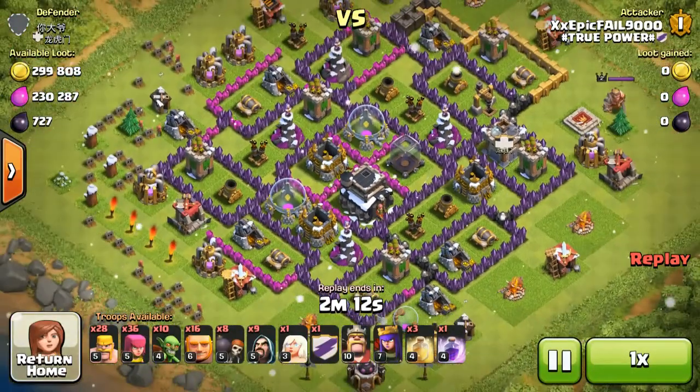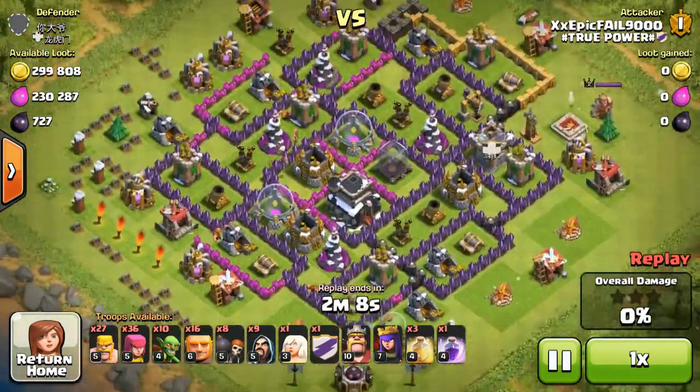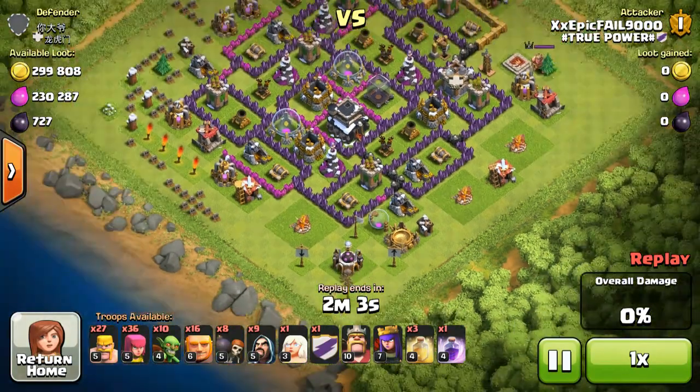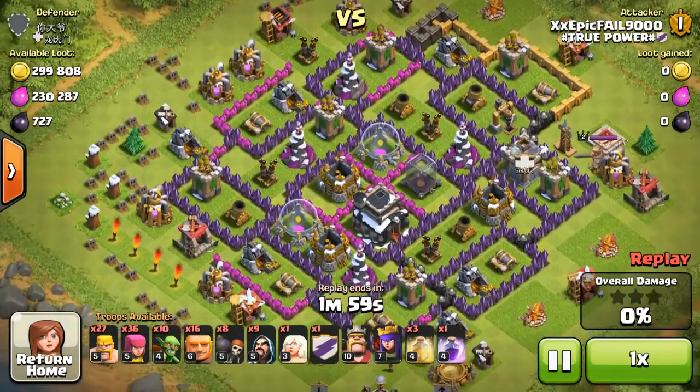This is going to be like an attack strategy video. I was using the giant, arch goblin, healer, wizard strategy. Anyways, this is a really good dark elixir farming strategy.